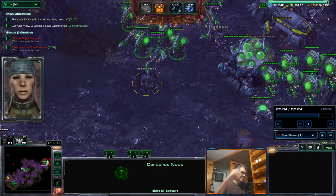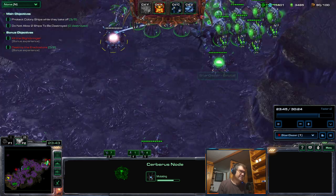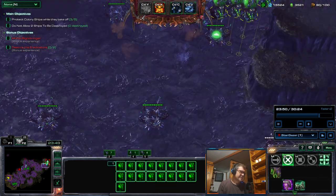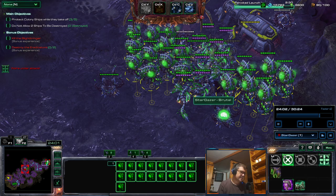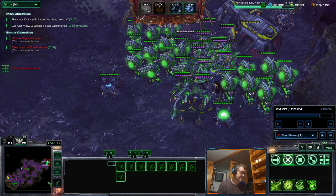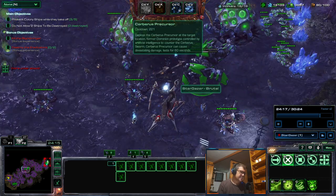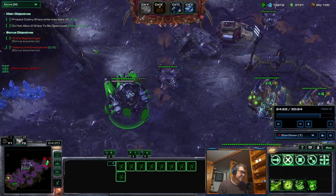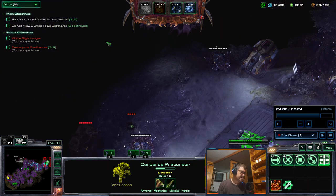Top bars are almost untouched - I have everything ready. I activate and vipers are in position. I have 17 overlords, eight to nine vipers. Now I use the Cerberus Precursor and go to do some damage over there.